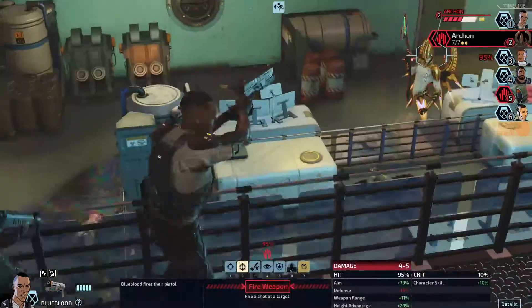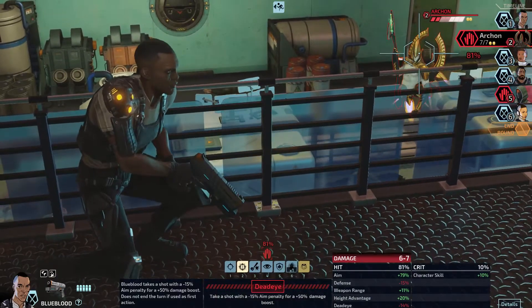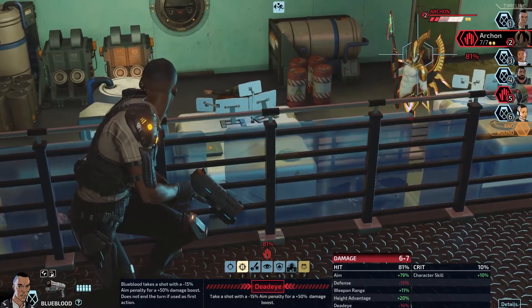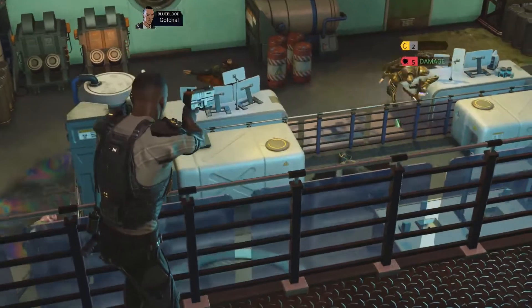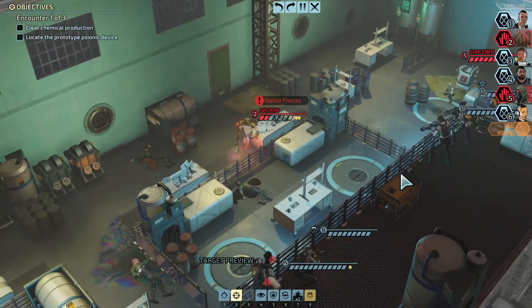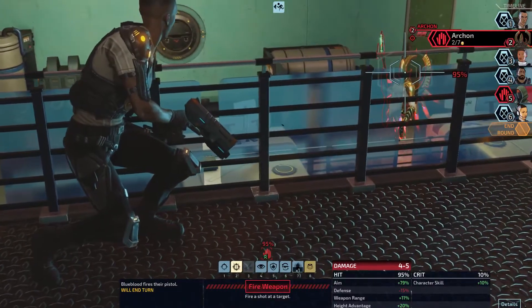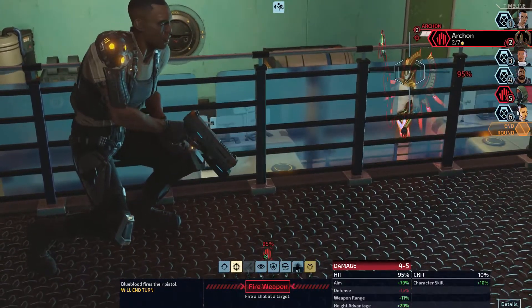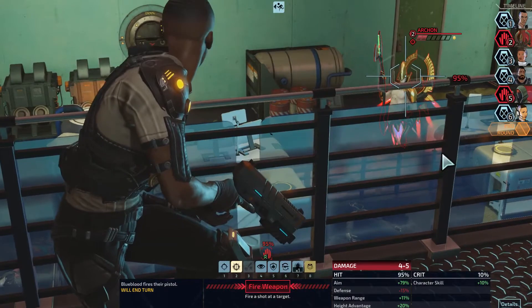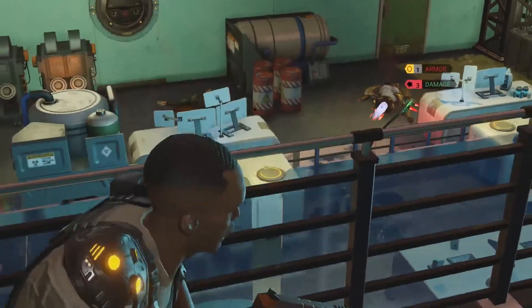Are we in cover here? We are. 95% with a normal shot, or 81% with Deadeye? That's pretty low. But it would be really nice to just take this guy out with a couple lucky Deadeyes. It did not disorient him, so he must be immune to that. But good news — he's so damaged now that just an ordinary shot will guarantee take him out. Let's just ice him. Good shooting, Blue Blood.